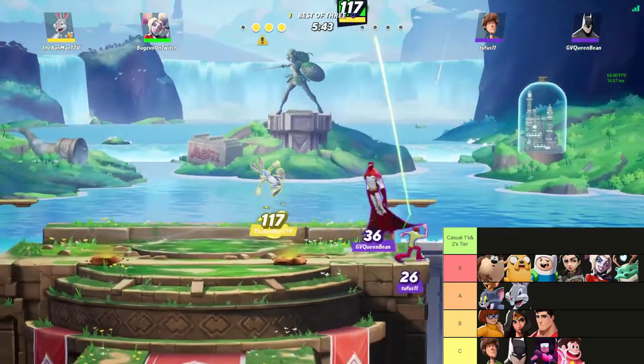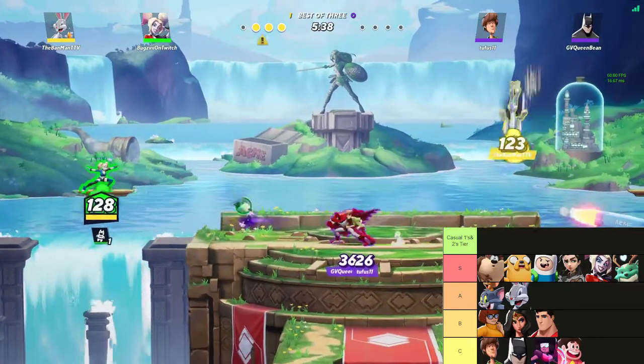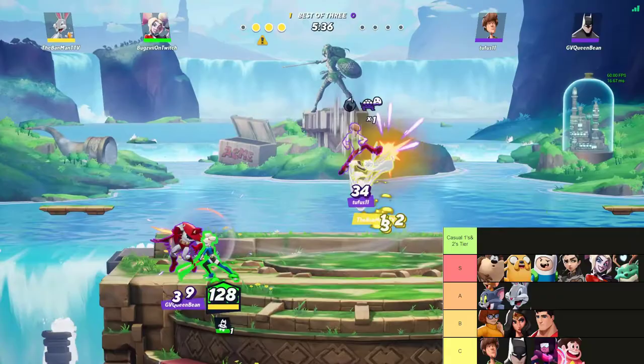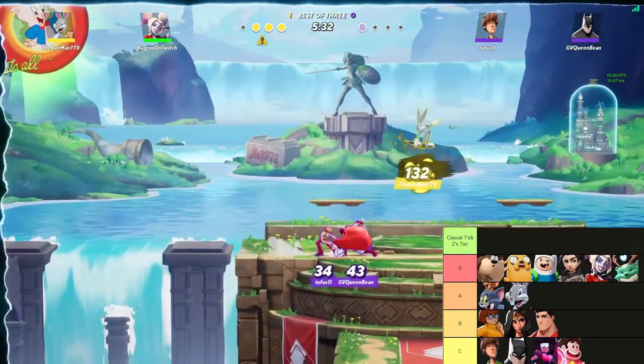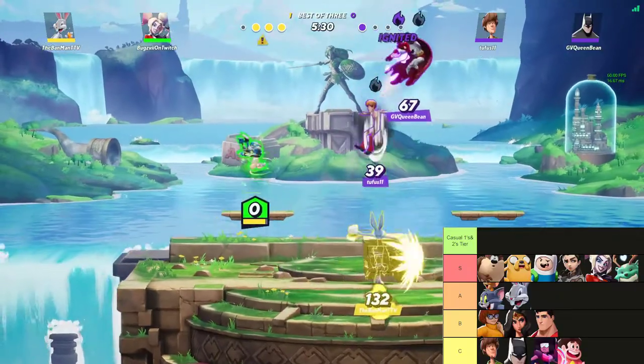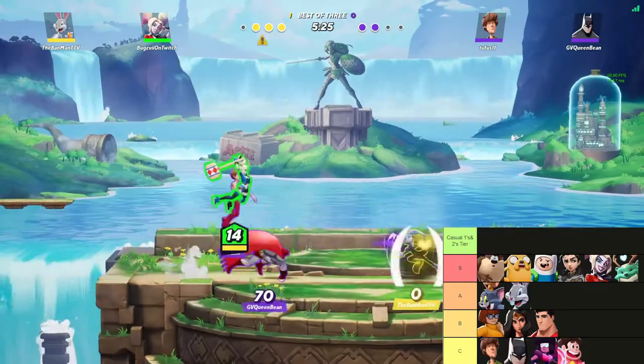Now the A tier — I'm going to give it to Tom & Jerry and Bugs Bunny. Even though these guys are really great projectile characters, at the low to average tier these characters are a little bit harder to master, so that's why I had to put them in the A tier.